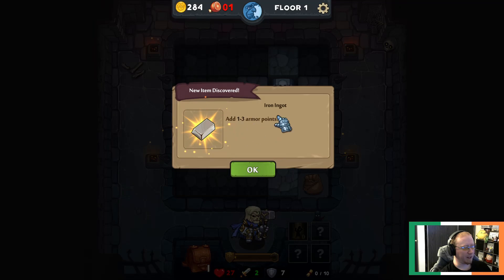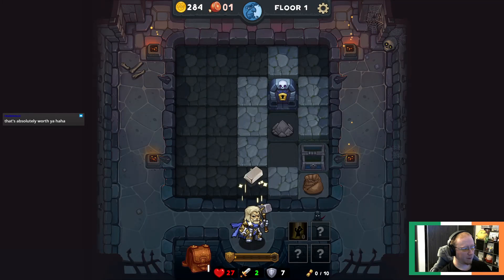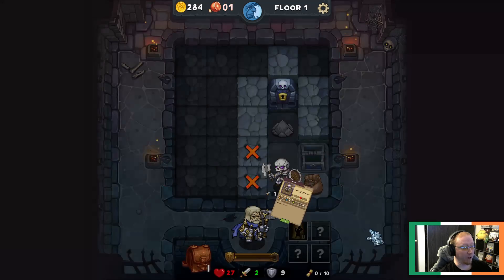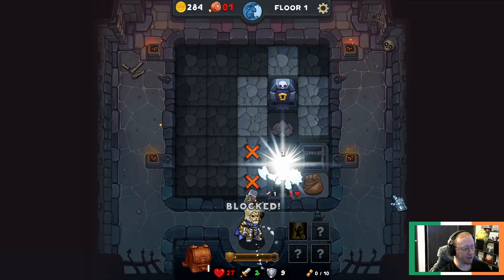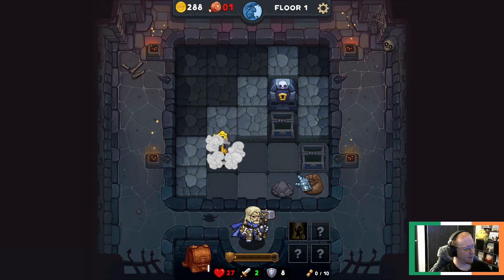An Iron Ingot adds armor - use it right away, it'll add one to three armor. We're down three armor so that gave us two back. We got a skeleton - probably a past adventurer. We know he doesn't have a weakness to ice, probably because we used ice against him before. So I guess you learn enemy weaknesses from using elements against them. Being able to take those guys out in two hits instead of four is huge. I'm going to unlock the whole level regardless of where the key is, unless I'm almost out of health.